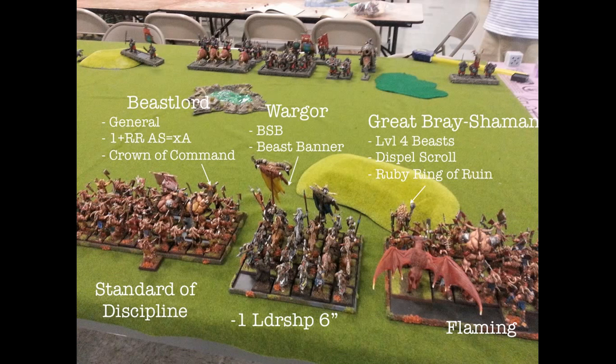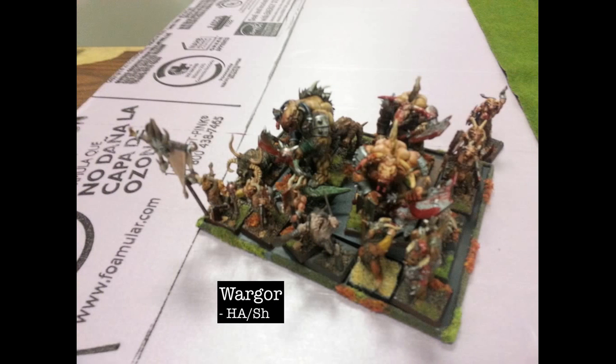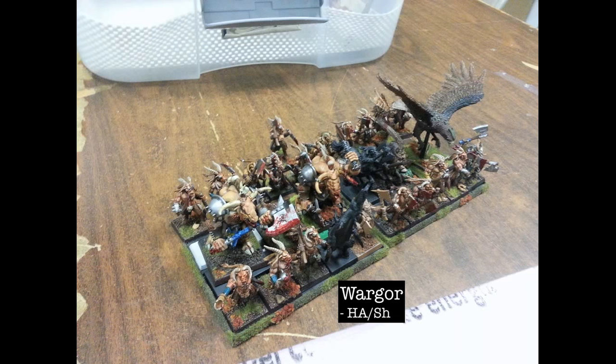I've got a unit of Bestigors in the middle — 28 of them — with my BSB who has the Beast Banner and the banner that makes all enemy units within six inches suffer minus one leadership. It's flanked on either side by a unit of 40 Gors with extra hand weapons. The one on the left has the Standard of Discipline — another ETC thing allowing magic standards — the one on the right has a Flaming Banner. My general is in the left unit, my Level 4 is in the right. I also have a small unit of 30 Gors with extra hand weapons with a Wargor — heavy armor and shield — and a unit of 40 Gors that's ambushing, also with a Wargor.